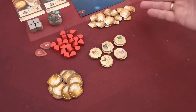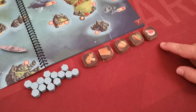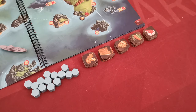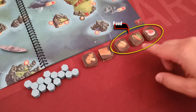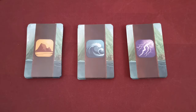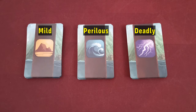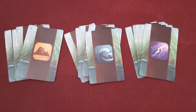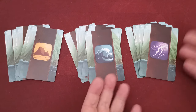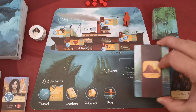Place the combat action markers and synergy tokens on the table — these will only be used during combat. Then create a supply of damage markers, fatigue tokens, status tokens, and coins that come in denominations of one and five. Create supplies of command markers and goods tokens. In goods we have artifacts, materials, and food goods which are grain, vegetables, and meat. Finally, take the event cards and separate them into mild, perilous, and deadly cards. After you shuffle each stack, randomly pick six cards from each deck; the rest can be placed back in the box.